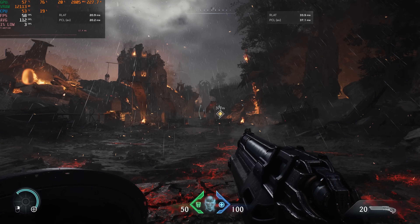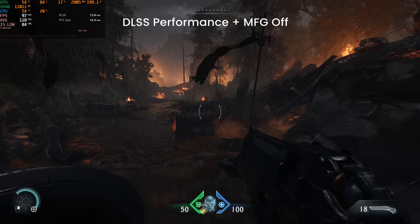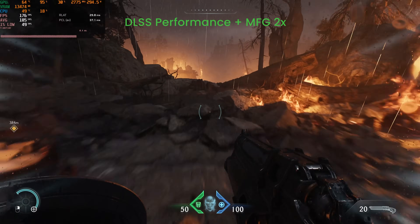When you turn on MFG, your latency will get worse, which is why some argue the FPS gains aren't a real performance improvement since performance is dependent on latency. Ideally, you want a base frame rate of at least 80 to 100 FPS before turning on MFG to keep latency still low. Having this higher base frame rate will also produce way fewer visual artifacts.